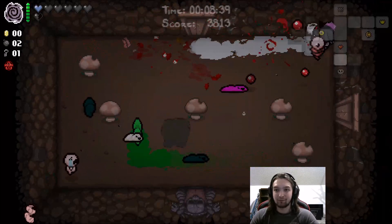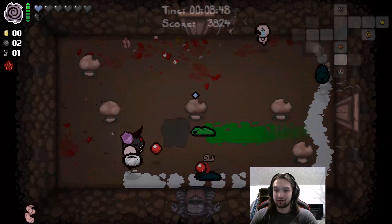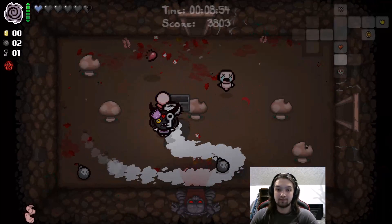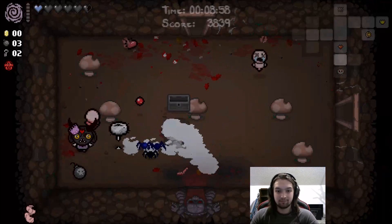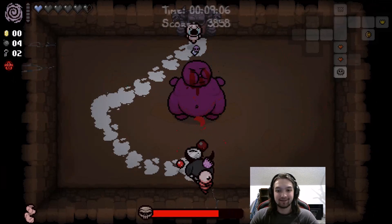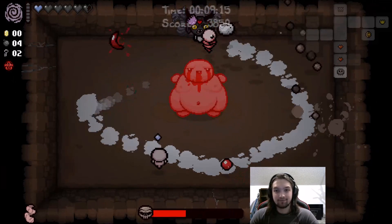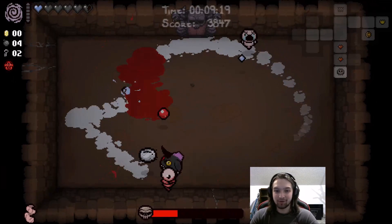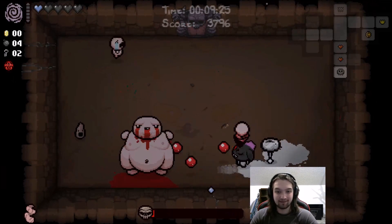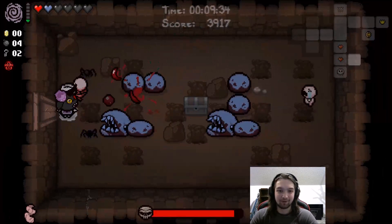I really thought that a couple months ago when they revealed this character, they said his item had something to do with other item drops? Maybe. I don't know, man. I really don't know. Mega Fatty — nothing new here. Now I'm really wanting to check out the mod creator too, just to see what all you can make — if it's completely new stuff, I'm assuming it is. But honestly, if I can just make some items suck a bit less, I'll be completely fine with just that.